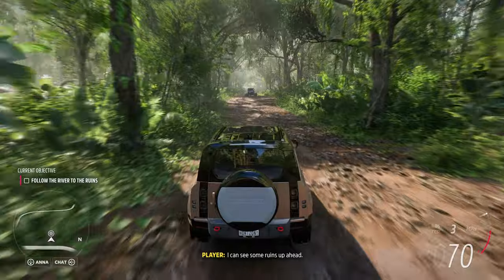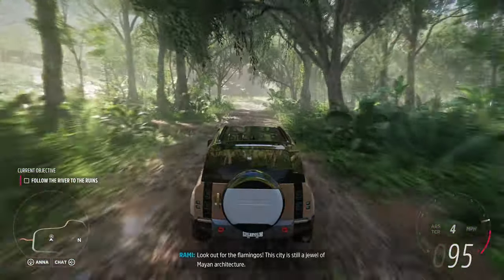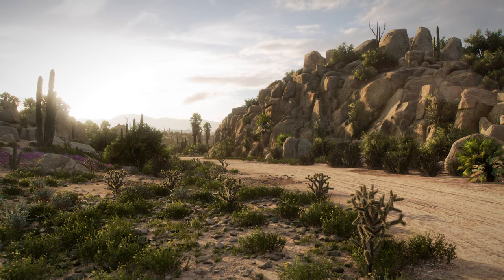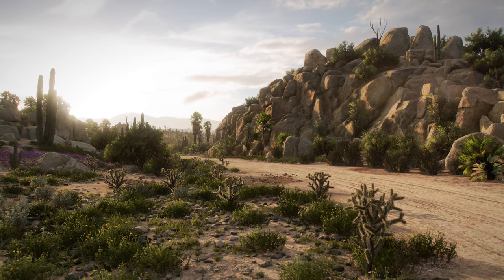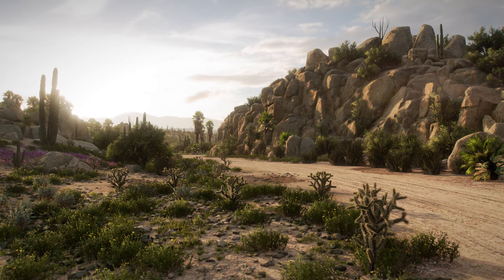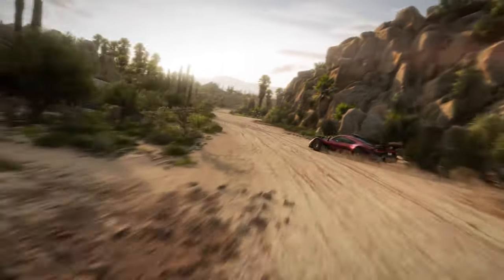I can see some ruins up ahead. Look out for the flamingos. This city is still a jewel of Mayan architecture. That's a peek at our adventurous campaign, but Forza Horizon has always been a game that's best enjoyed with others. The Xbox Series consoles allow us to capture every last detail, right down to the individual needles on these cholla cactus. The scene looks real, but there are no tricks — this is in-game.